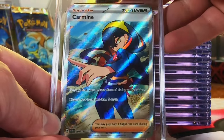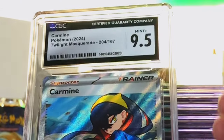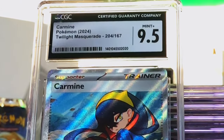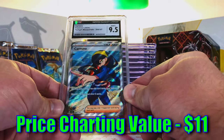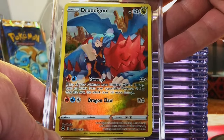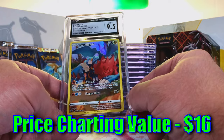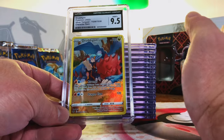Carmine Full Art from Twilight Masquerade — gem mint? Nine-five. No problem, we'll certainly take it, we were close. Dradragon Trainer Gallery from Silver Tempest — I'm thinking an 8.5. Nine-five! Okay, I'm just taking a guess here, people.